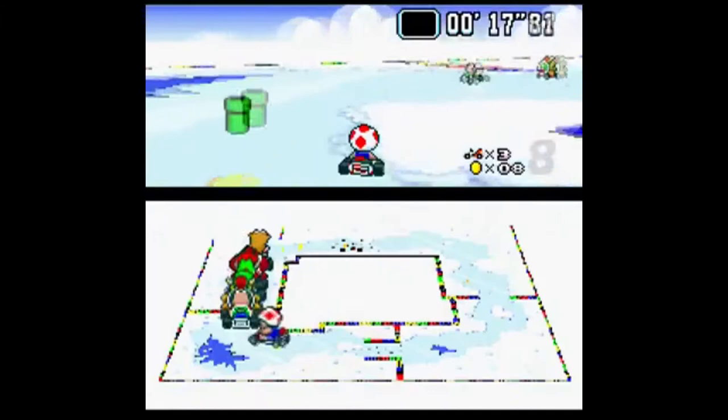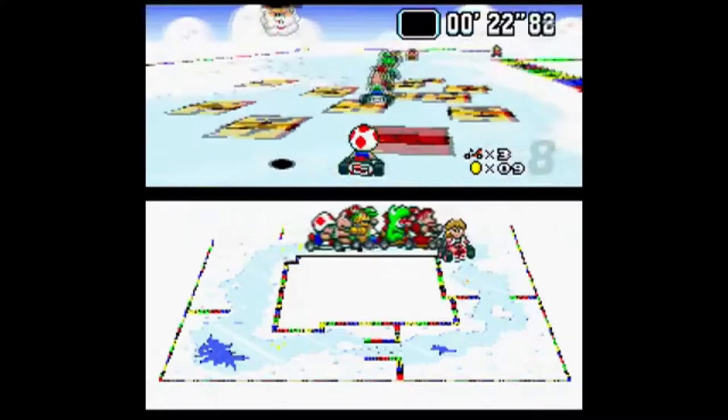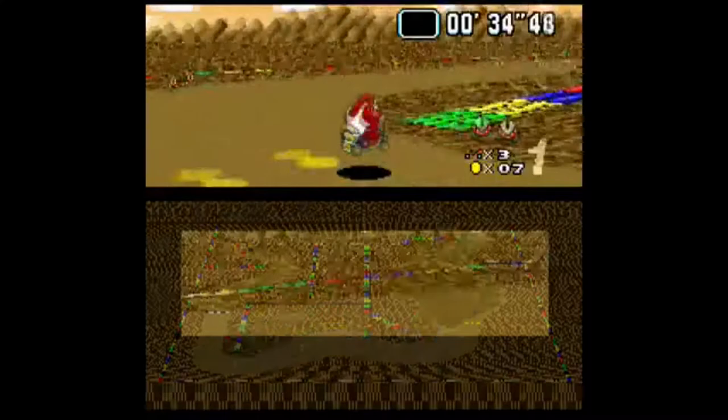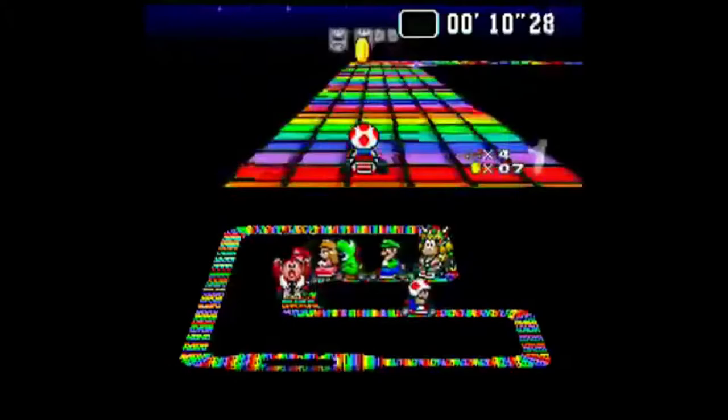This game also features 20 race courses and four battle courses, divided by four cups. We have the Mario Circuit, Donut Plains, Ghost Valley, Bowser Castle, Choco Island, Koopa Beach, Vanilla Lake, and of course Rainbow Road. The cups, as I mentioned, are Mushroom Cup, Flower Cup, Star Cup, and Special Cup. This game also features some of the classic, iconic items that we see in today's Mario Kart, such as the banana peel, green and red shell, the mushrooms, and the stars. No blue shell, though, which I think is for the best.